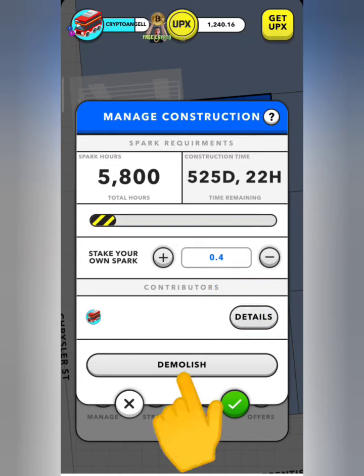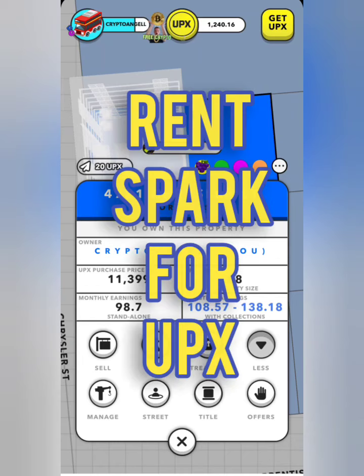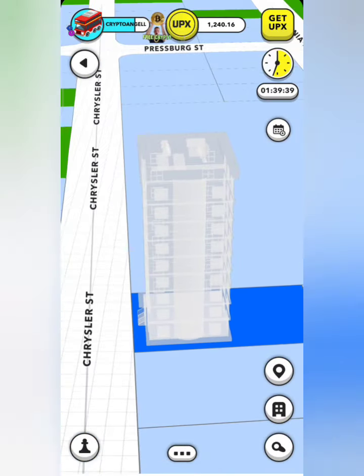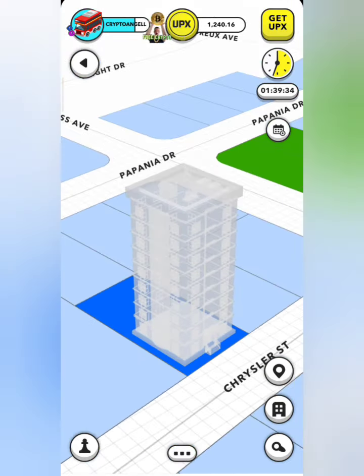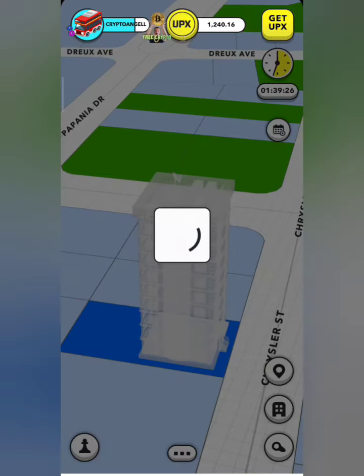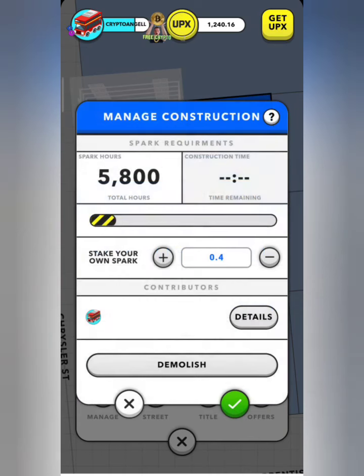You have a demolish button right here and we are going to use it today. What we're going to do is rent out our spark, and with that rented spark we can invest in other people's projects - they will pay you to put your spark on their project. It's 100% safe: even if you take your spark off the project one hour later, you'll still get paid for that hour. I'll show you how this works.